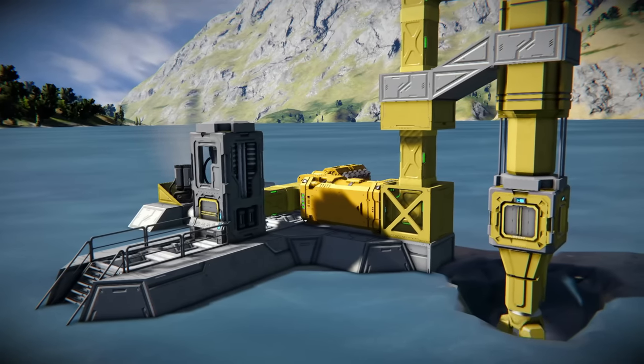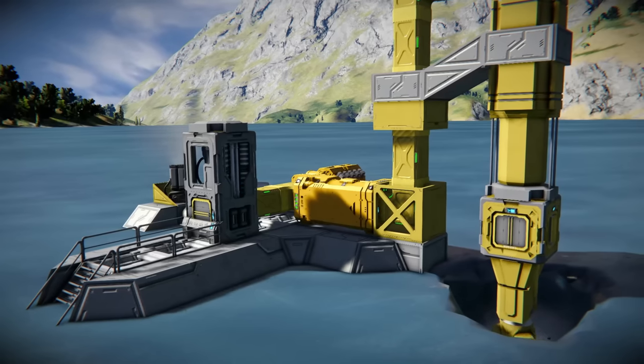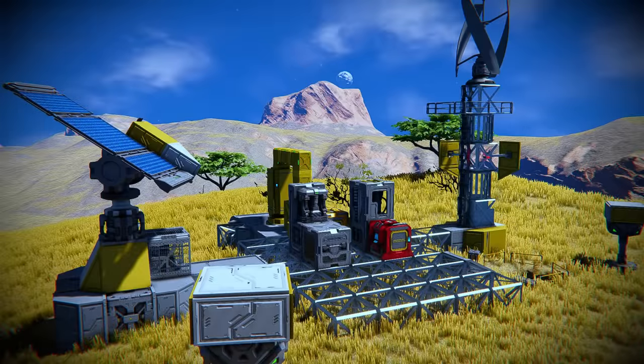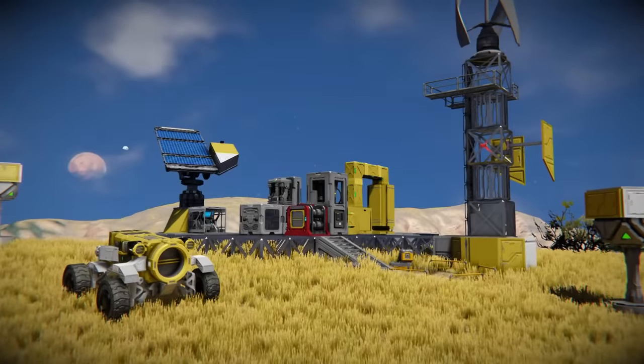Also consider pairing engines with the previously mentioned drill arms. This will keep a steady flow of hydrogen pumping into the engine, allowing you to be more hands-off with the system. Now, let's talk about making our starting platform less of an eyesore and more of an engineer's outpost.